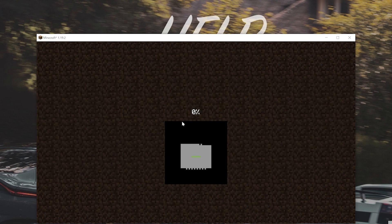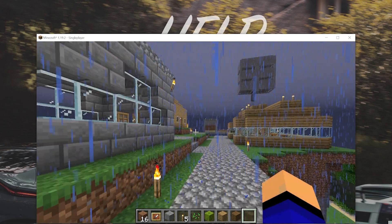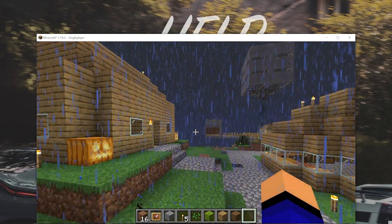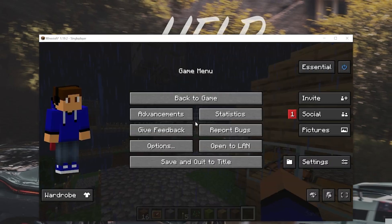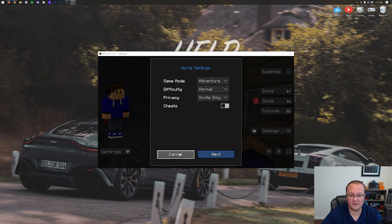Now we can invite friends to our existing single-player world. It is worth noting that if you decide to play without the Essential Mod in the future, to get the progress from the world you'll have to copy it back into your normal .minecraft Saves folder. That is one of the downsides of using the Essentials installer instead of adding it to a Fabric installation in your normal Minecraft folder. But as you can see, Essentials is working now in our Minecraft folder — awesome stuff.